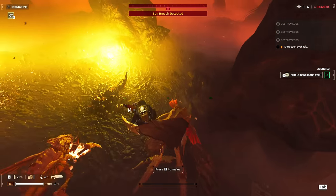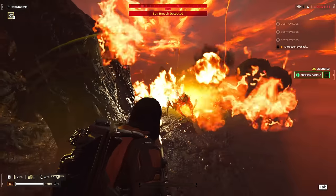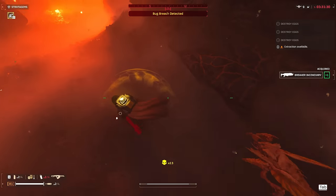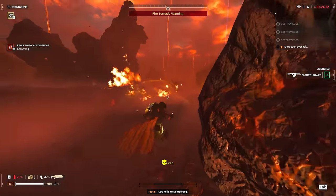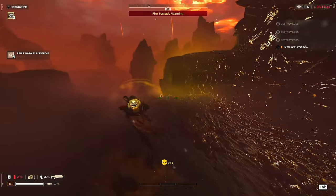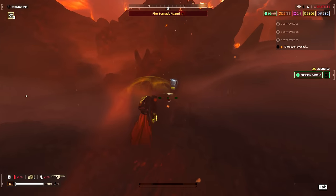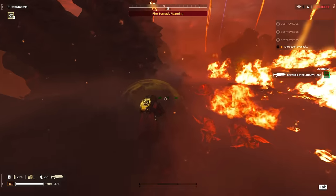Picking up my gear back — I accidentally picked up the breaker incendiary there with partial ammo. Give me back the full ammo one, thank you. We got a bug breach here, quite nice. I took the incendiary grenade mostly to keep the fire build as incendiary as possible, but honestly I didn't think it was a good choice. Now I'm loving it — I'm so glad I brought this. Such a powerful tool. You get way more kills with the incendiary grenade than you do with the impact grenade, that's for sure.